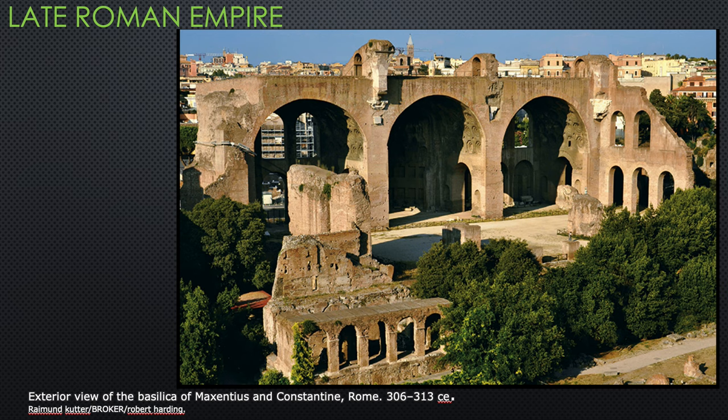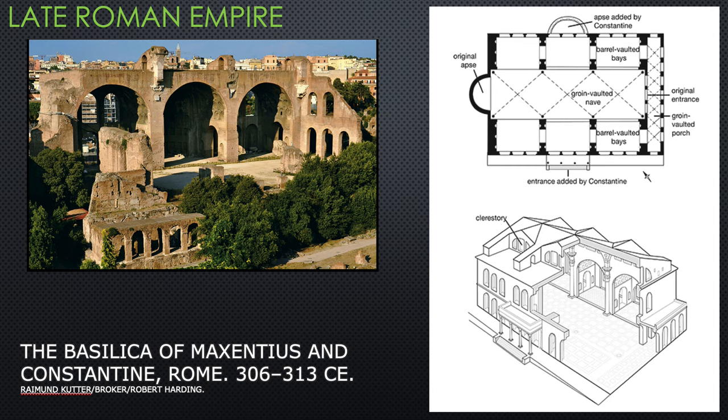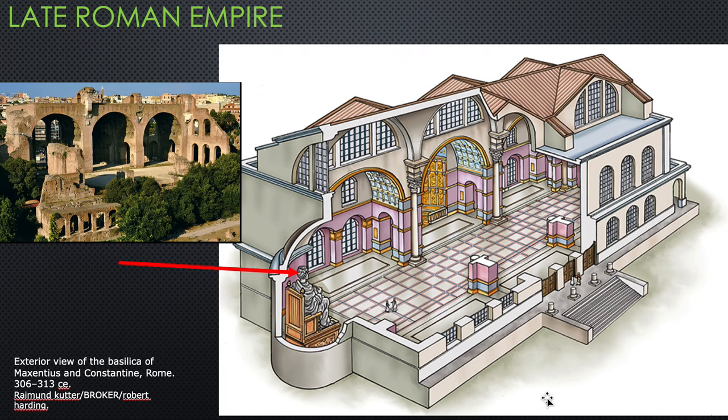Here is a diagram of the Basilica of Maxentius and Constantine. What's left are three barrel-vaulted side sections — the main part of the basilica, which was groin-vaulted, is destroyed. There was an apse holding a giant statue of Constantine: because this was a court of law, if Constantine could not be present, anything that happened there would still be official because he had an avatar sitting there in his stead.